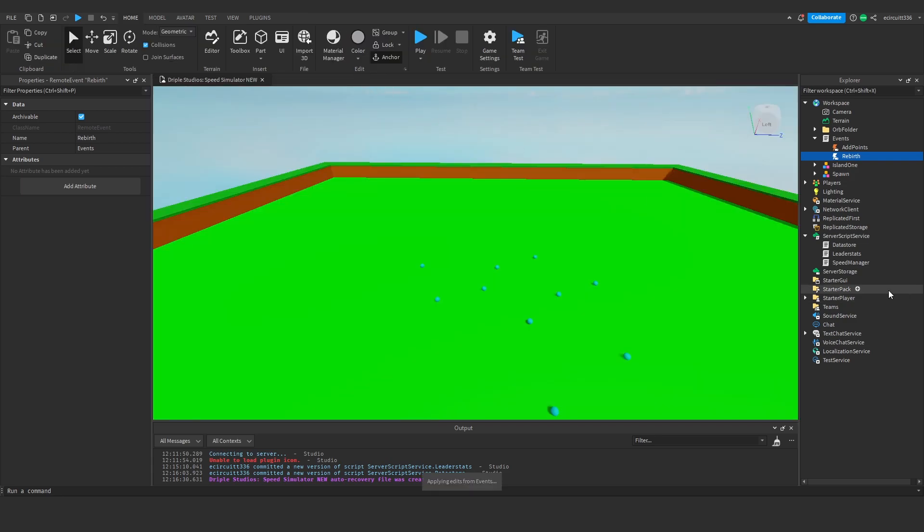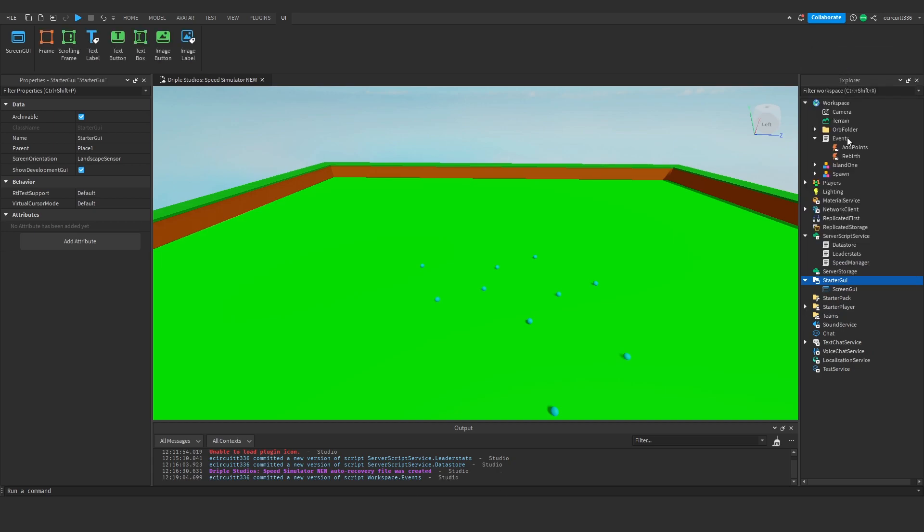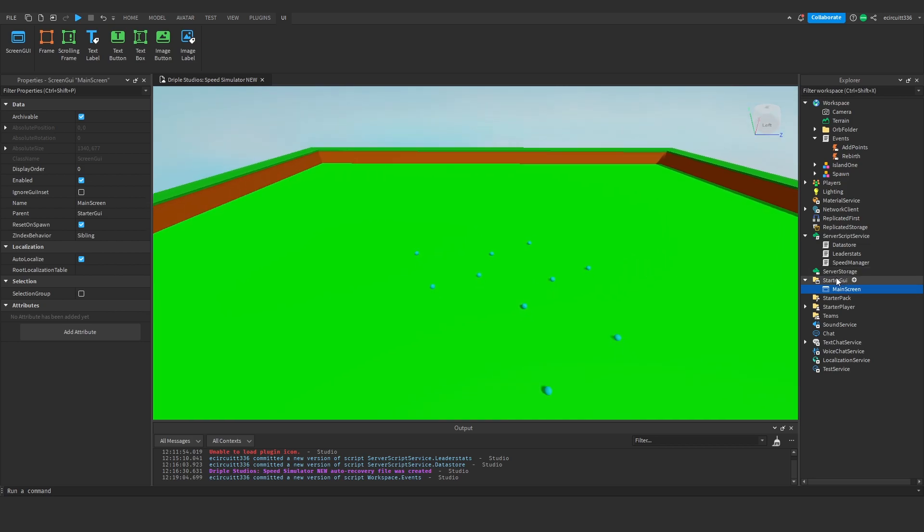Now we can close the event script. Under Starter GUI we need to add a Screen GUI, which I'm going to rename to 'Main Screen' since this will hold most of our GUI. If you don't know much about GUI design in Roblox, we've done a small series on that linked in the description covering the basics — but feel free to just follow along here without watching that.